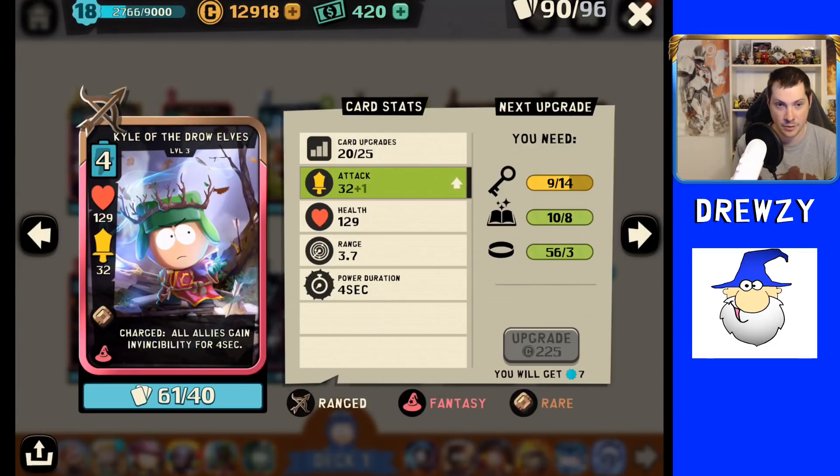He is a rare card, which is kind of an advantage — he'll be a little bit easier to level up. You can request him from your clan through clan donations, so it will take longer that way, but he is still easier to obtain overall. He has the second best overall DPS of all the Kyles right now. That is another pro in my opinion.